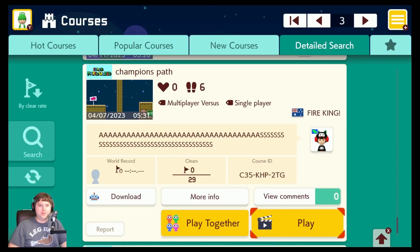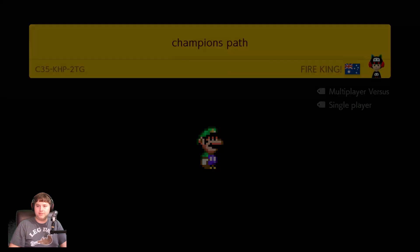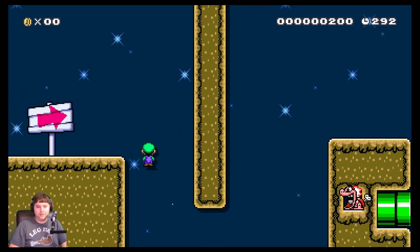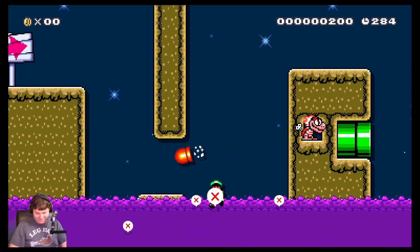I know I said the previous one was the last one, but that was pretty quick. So let's look at Champion's Path from Fire King from Australia. See what levels Australia has to offer. So far we've had two that are kind of garbage, but let's hope we get a good level here. I wonder what is down. Oh, that's what's down. Well, I know what to do now.